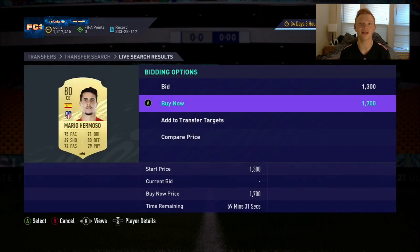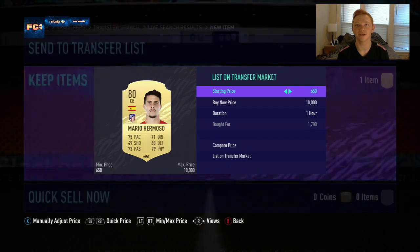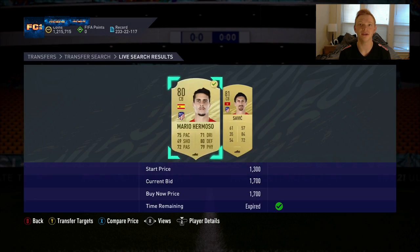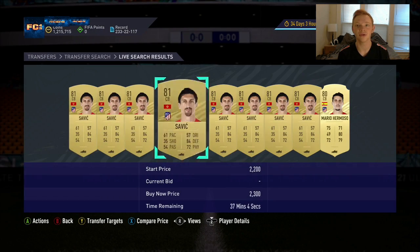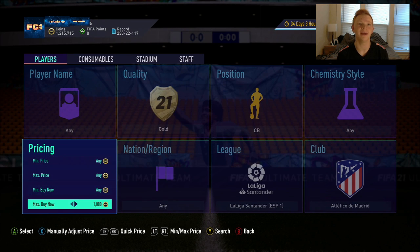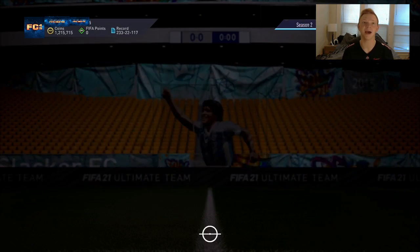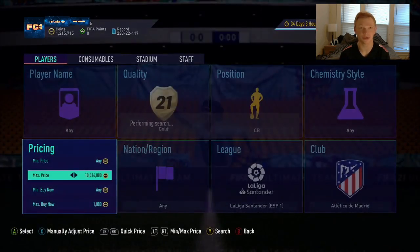Hermoso is just sitting there for 1,700 — I'm going to grab him up. I don't know exactly what his price is, so I'll list him 2,200 and just take the coins on him. It's a relatively easy filter to pick cards up. These cards are all selling about 2,200, so we're going to snipe at 1,800 and sell for 2,200. Savage there for 1,000 that we miss out on — unlucky. But we'll see if we can pick up another card here.